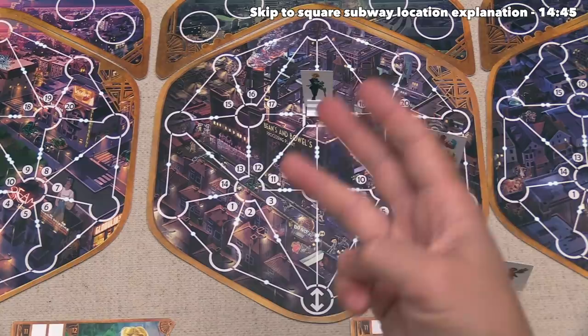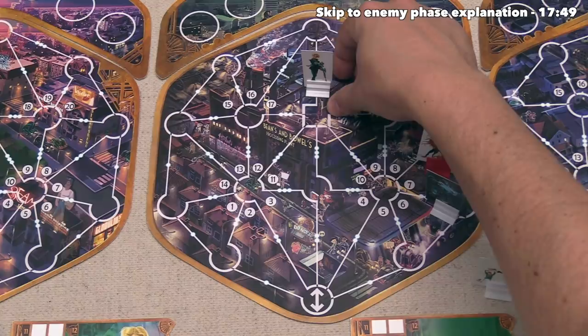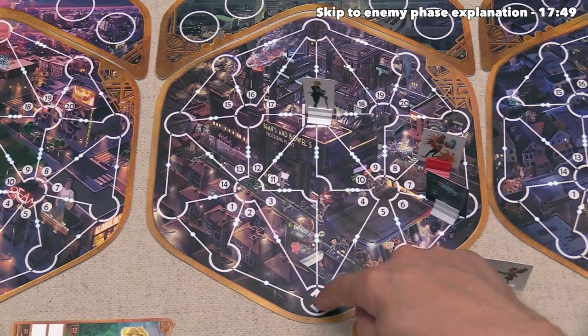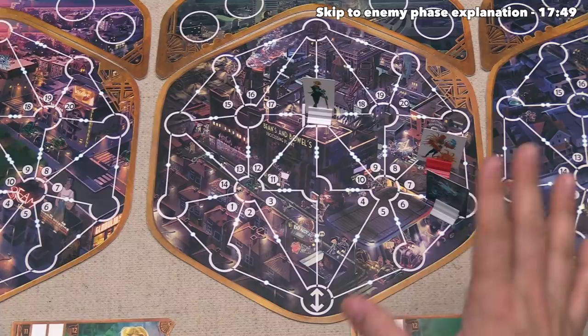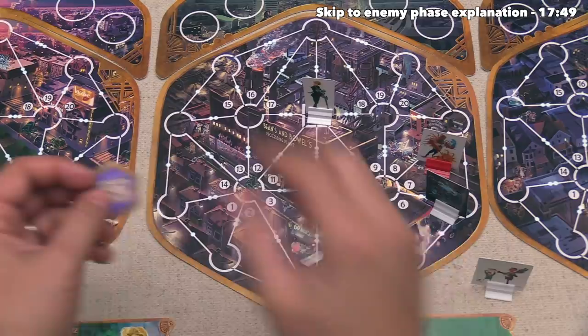You may be wondering why this spot on the board has a square shape on it while the rest have circles. That is because this is the subway location on the board. Normally, the only way players are able to move from one district to the next is from these entrance spots. If you're right here, you can spend one movement point to go to any other district. However, if you are able to get the subway pass item, which costs three DNA points, you can then use this to go from any subway spot to any other subway spot in these districts. That makes you much more mobile, but you do have to spend three DNA to pick this up.